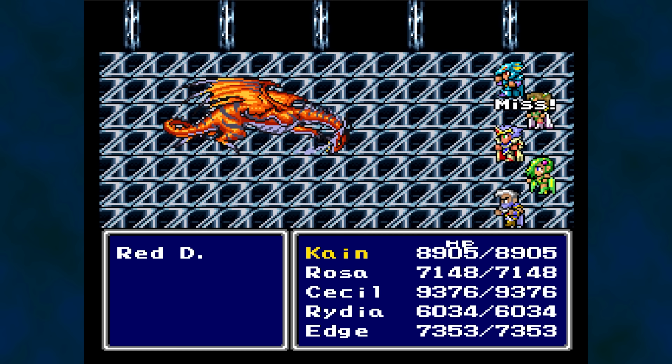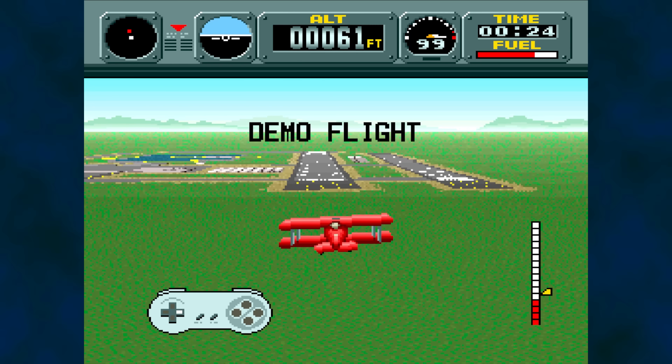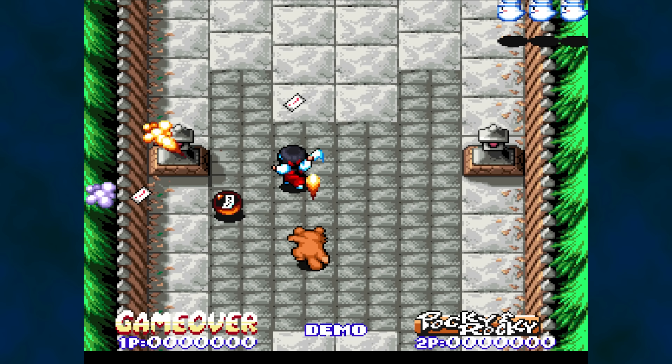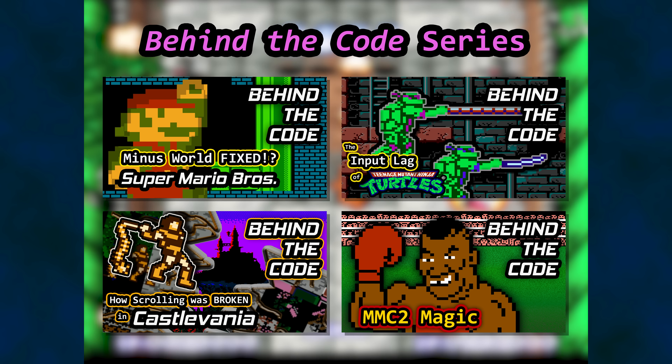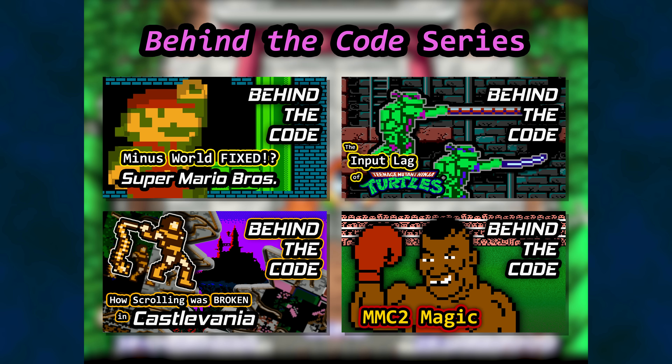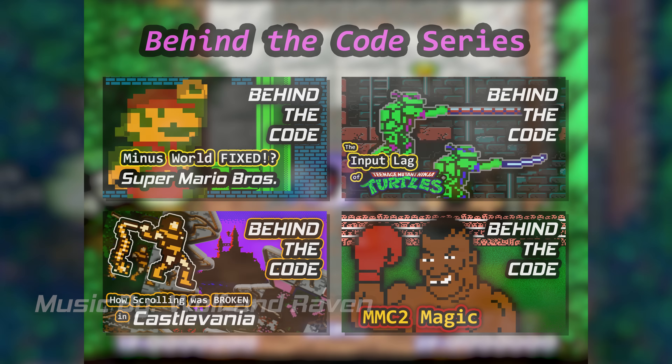So there's a little taste of how the Game Genie is used to reprogram some of Final Fantasy 2 for the Super Nintendo. Perhaps we can dissect and modify codes for other Super Nintendo games? Let me know. And if you want to dive a bit deeper into how code works on older systems, check out the Behind the Code playlist here on Displaced Gamers. That's it for Game Genie Uncorked, catch you next time.